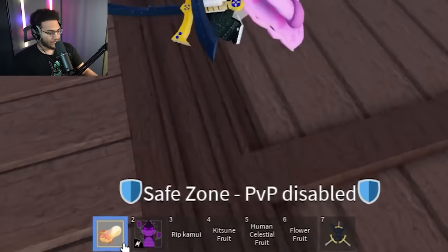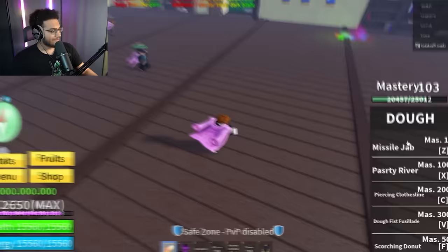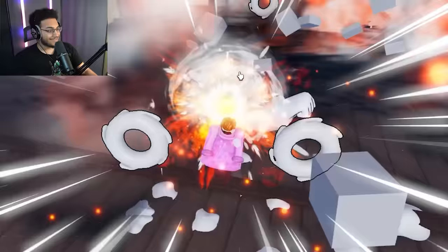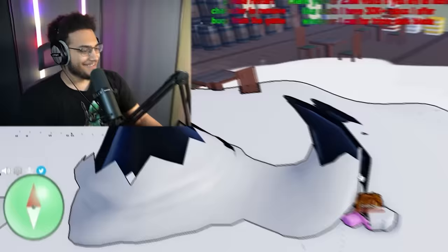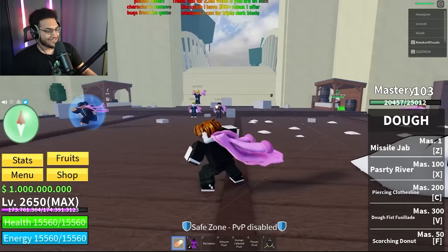If I look at the bottom right we have Dough already equipped. It's actually got some abilities — Missile Jab, Pastry River. This looks all the same as Bloxfruits. It's the same abilities! I just killed that dude. So this has the same abilities as Bloxfruits — that's actually not that bad.